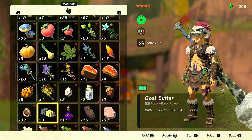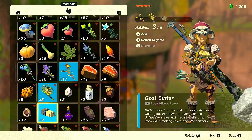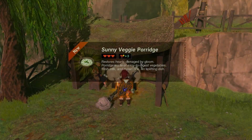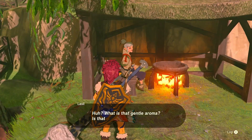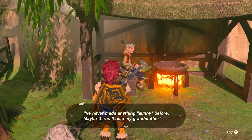Now the recipe for this porridge — it's three items: you need a Sundelion, you need rice, and you need milk. The milk is for sale at Hateno, and the rice is also for sale there, but you can also chop grass to get rice for free eventually. Sundelions are on literally every sky island except the Great Sky Island.